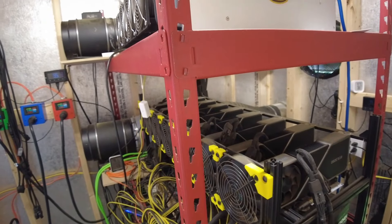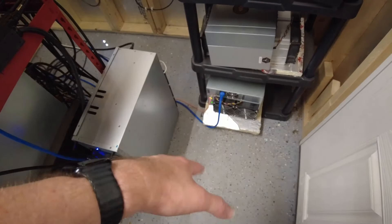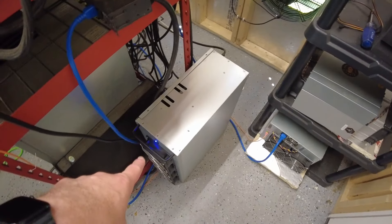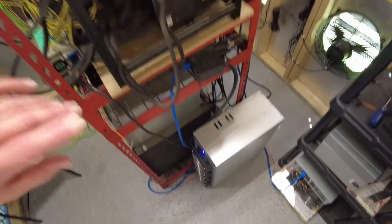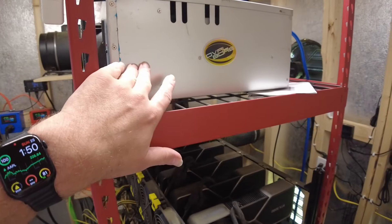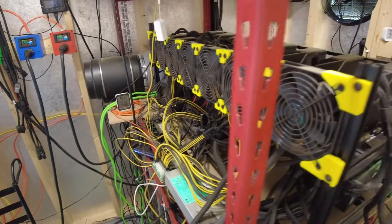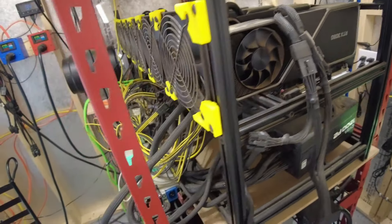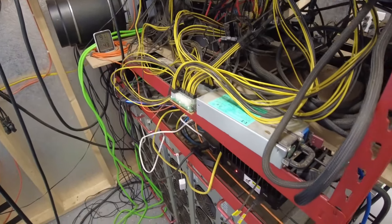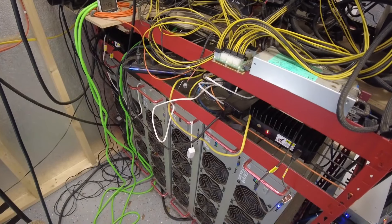As far as what's running, it's pretty much been the same. The KS2 is still running — not profitable. The second CMP card rigs are making about 25 cents. The original CMP card rig is about the same. The 3080s are still off — I should use this time to clean them because there's some pollen and dust built up on them. The KS0s are still on, and I may actually switch those to solo mine here shortly.